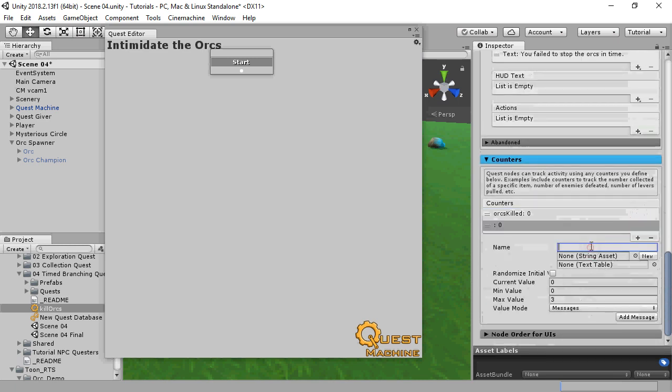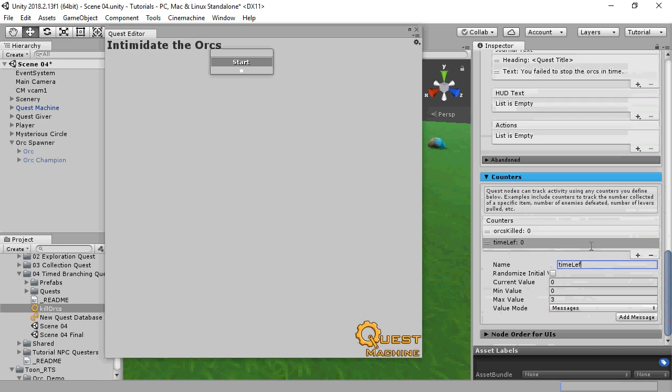The second counter will keep track of the time left, so we'll call this one TimeLeft. We'll set the CurrentValue to the starting time, and also remember to set MaxValue, because CurrentValue is always clamped between Min and Max.